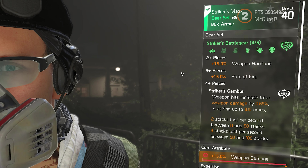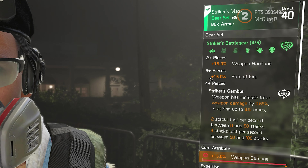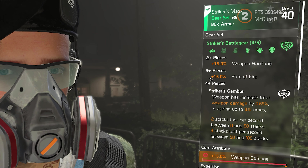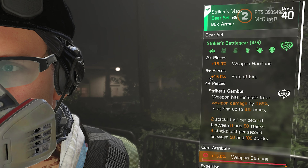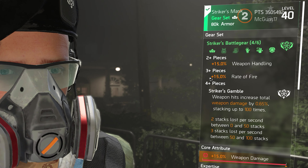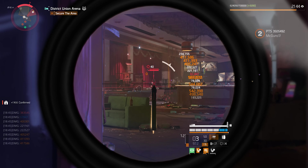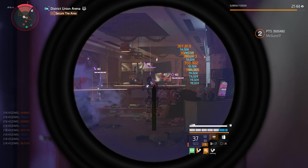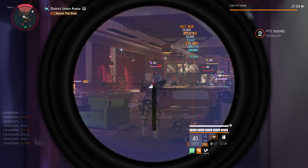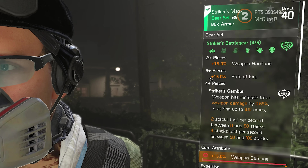Striker Battle Gear: equipping two pieces gives you 15% weapon handling, and three pieces give you 15% rate of fire. Those are very good stats. The fourth piece is where the changes are coming for Title Update 16. Each weapon hit increases total weapon damage by 0.65%, stacking up to 100 times. Before this update, without the backpack, it was 0.5% per hit stacking up to 50 times — so this set is already better on the new update.